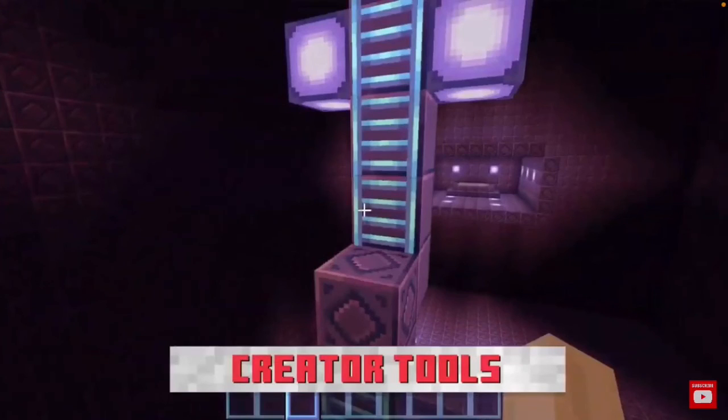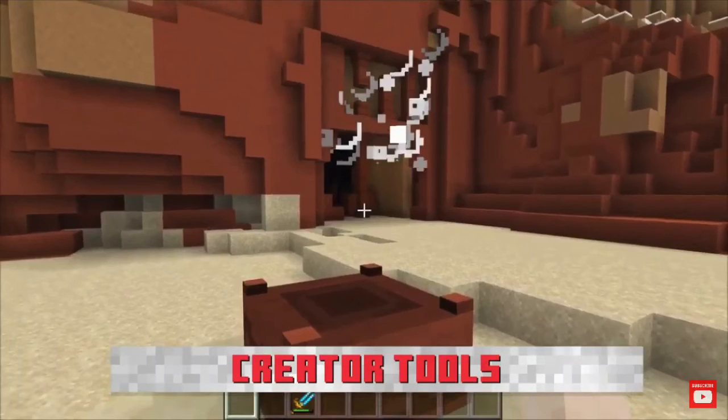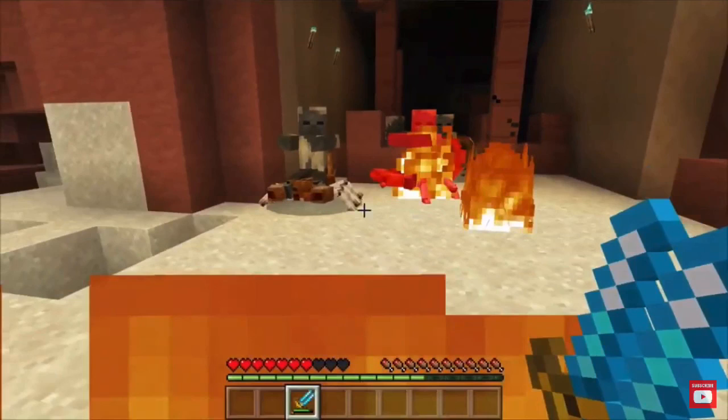Other things that they would add are things that would help people make maps. Also, the winner for the mob vote was surprisingly the glow squid.